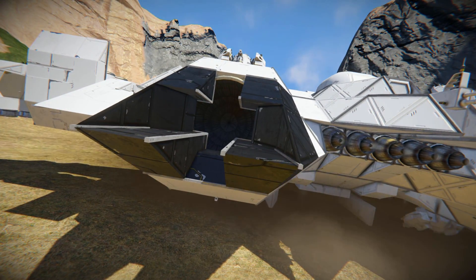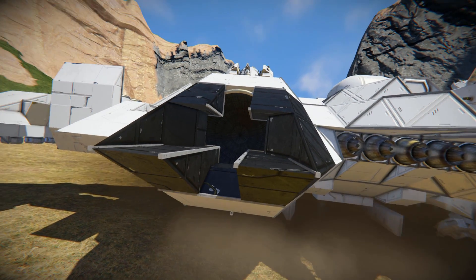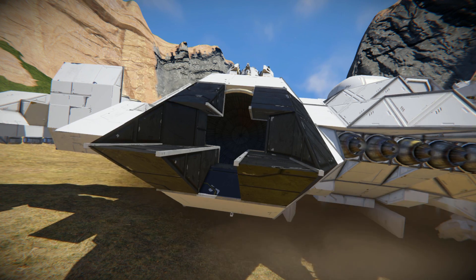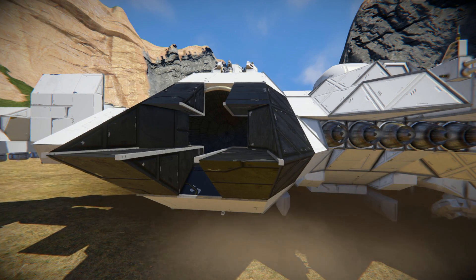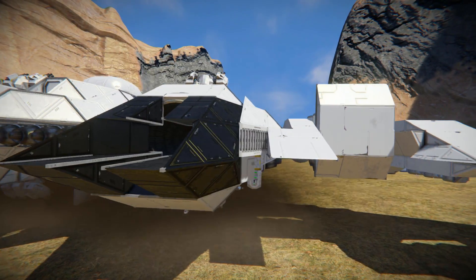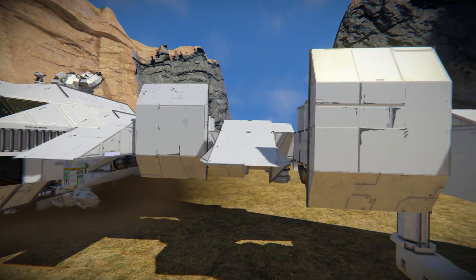Around the back here is the hydrogen thrusters. Originally, I thought this was the entrance in, and almost walked straight into the thruster - that could have been a very sticky situation. But we've got more atmospheric, we've got antennae, another hydrogen, and this is the second wing.